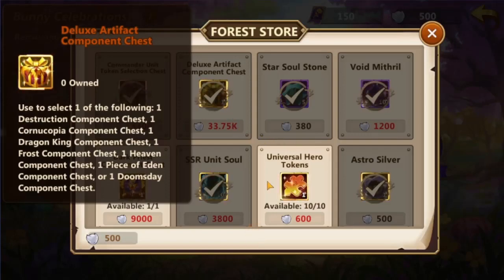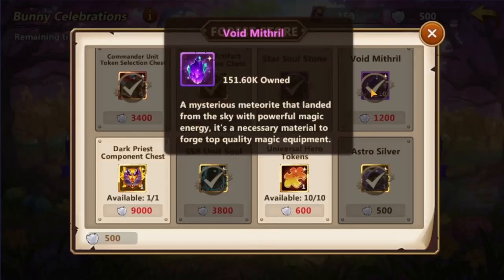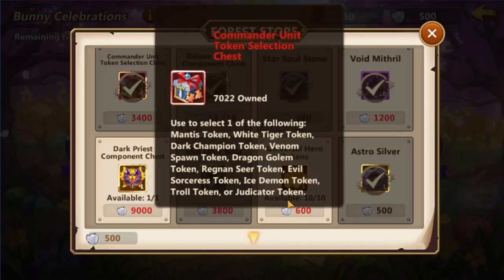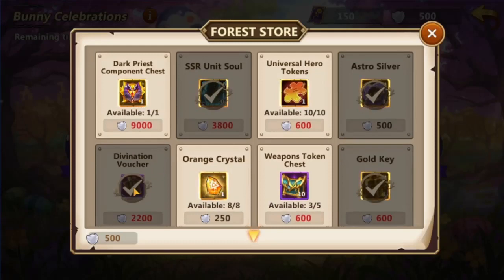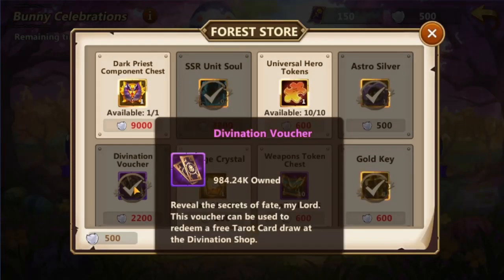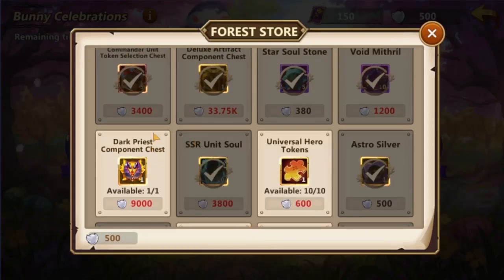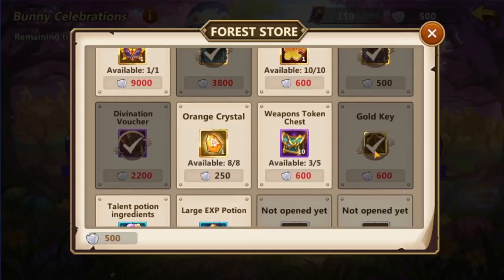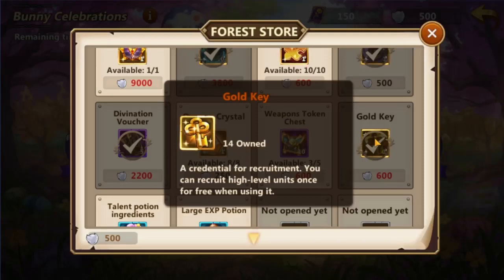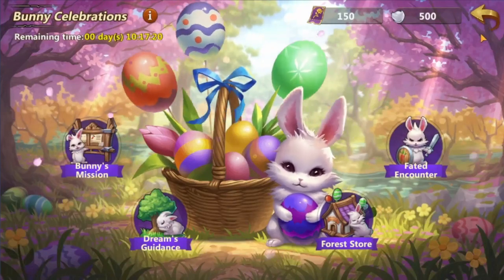Value-wise, the best deal is offered on Astro Silver, dark priest component, and Void Mithril at roughly 3 tails per diamond. Then we have commander tokens, star soul stones, and divination vouchers at about 3.7 tails per diamond. Finally, at around 4.6 tails per diamond, we have the premium artifact, universal hero token, and gold. Other options are generally inferior. Hopefully we can get confirmation on the event ticket mechanics soon. I hope you enjoy these events — have fun and stay safe.